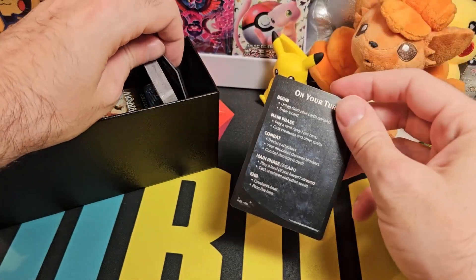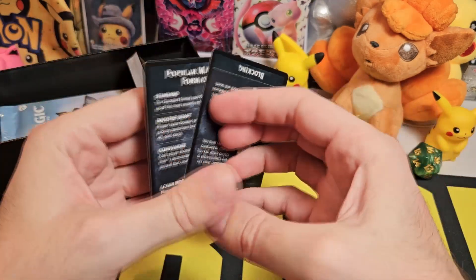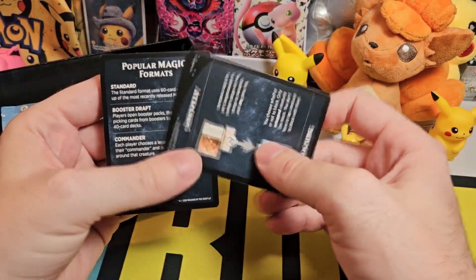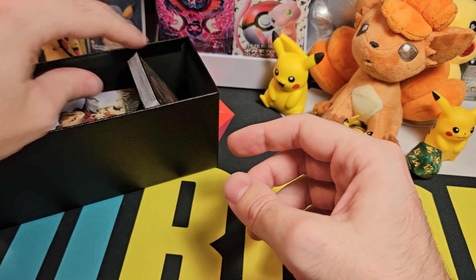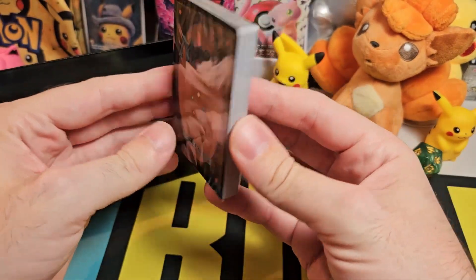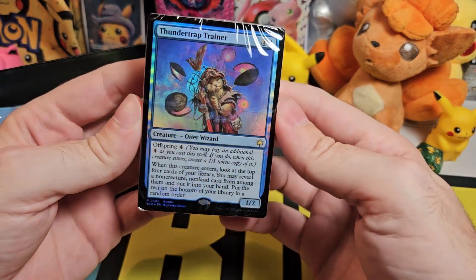Here we have two cards — I think these are just rule cards so you can see how things work with regards to attacking, blocking, and how to play the game. Very useful. And then here we have our lands and our promo cards.